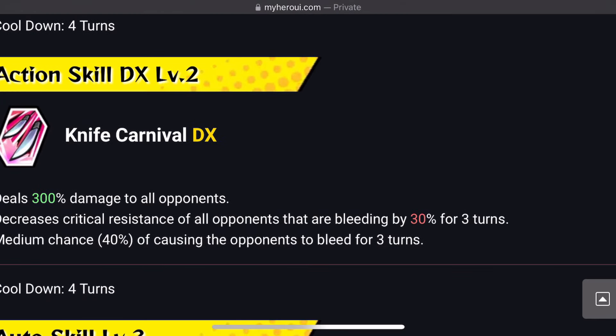Second action skill is the Knife Carnival. Deals 300% damage to all opponents — thank the Lord she has AoE. Increases critical resistance of all opponents that are bleeding by 30% for 3 turns. Medium chance of causing the opponent to bleed for 3 turns. Cooldown is 4 turns.